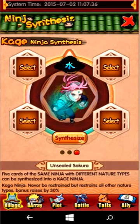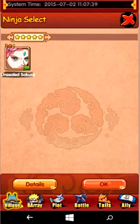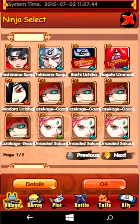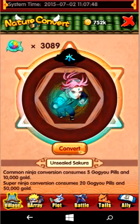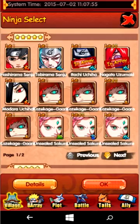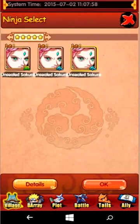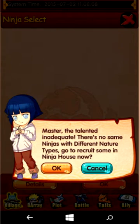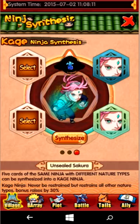Now you take a Ninja and put in the four different natures. To do that, you go to your nature conversion and convert so that you have four different types. So I've got Lightning here, I've got Water, and in the top right-hand corner I've got Earth, and Wind or whatever in the bottom right-hand corner. Then you would have Fire and Water in the other two corners, and then you hit Synthesize and you get a Kage Ninja.